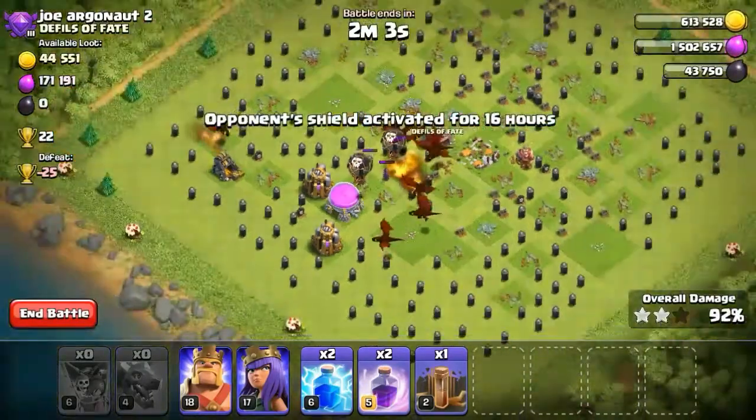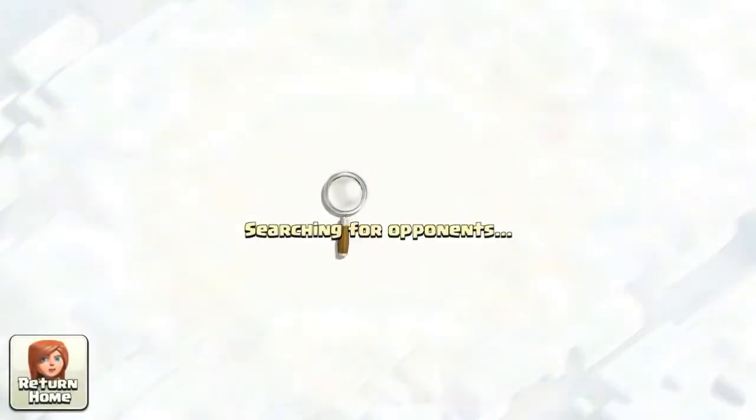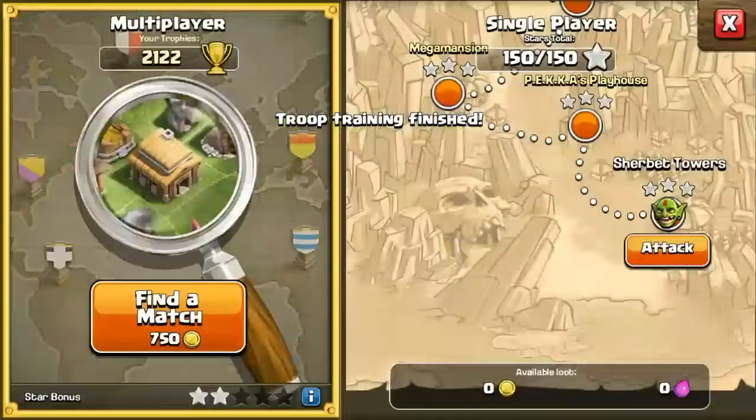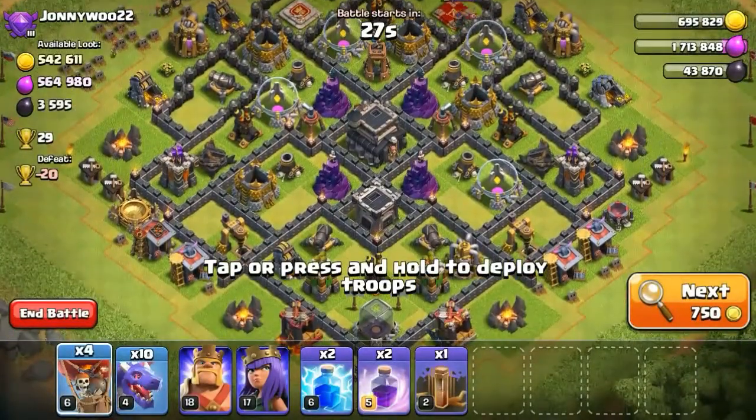After this attack we will attack one more time on a maxed or semi-maxed base. Let's cancel, train the army — the spells I already have. Let's search for the opponent. This is our first opponent with huge loot inside the game.